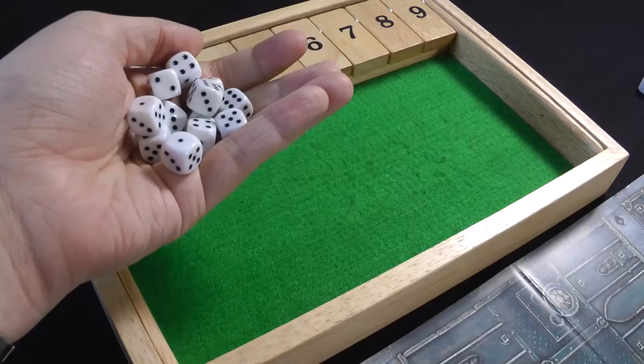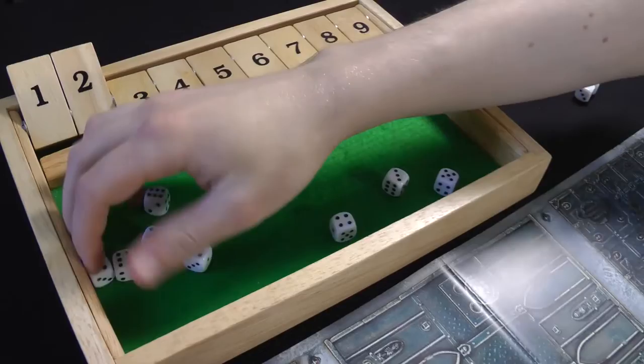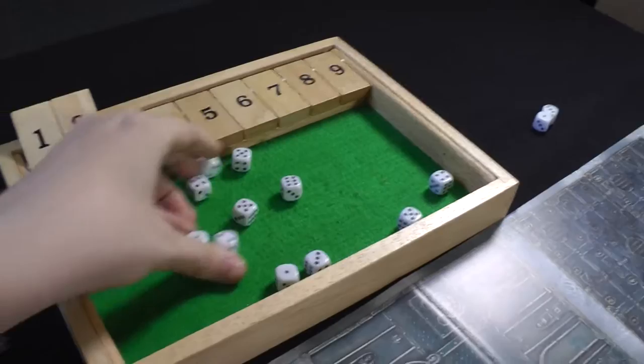Wounding on threes rerolling ones - first batch of 12 gives eight wounds, Disgusting Resilience saves four, so four dead so far. Remaining 12 rolls give 11 wounds; Disgusting Resilience saves seven - that's exactly enough to kill all 11 remaining Poxwalkers. That's all 11 Poxwalkers dead, gaining a victory point for destroying the unit.